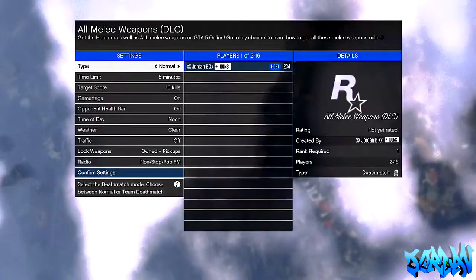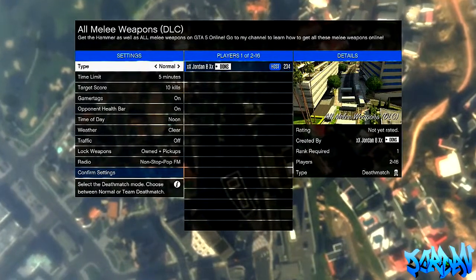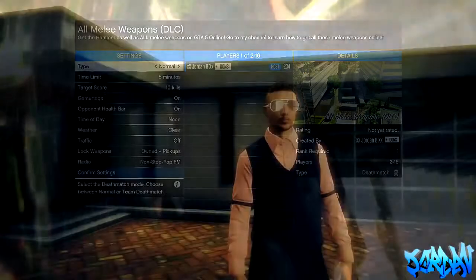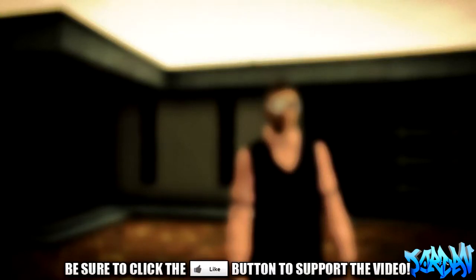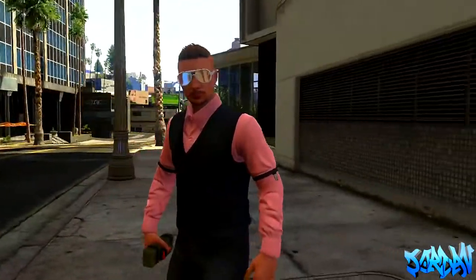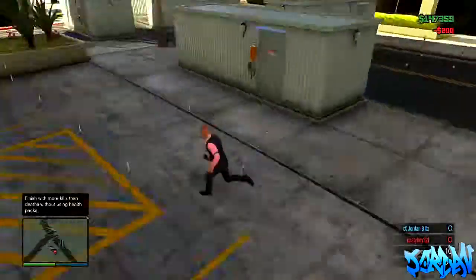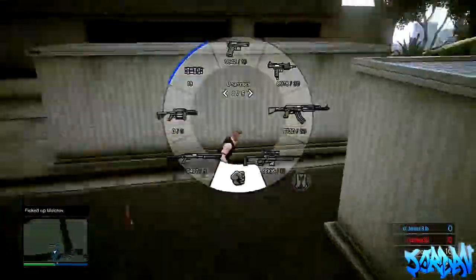I put it just outside the apartment so it's really easy to access — literally if you walk outside your garage you can go right into it. It's best because if you leave and go to free mode on last location, it will basically spawn you outside your apartment. So what I'm doing here is loading up the mode — it's a deathmatch so you're gonna need another friend with you. You can't do a vehicle race or anything because obviously there won't be weapons.